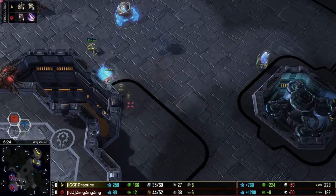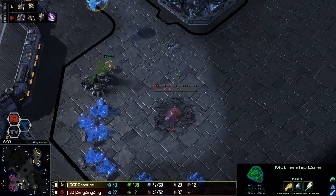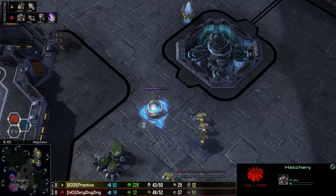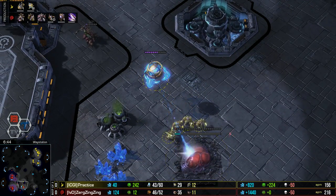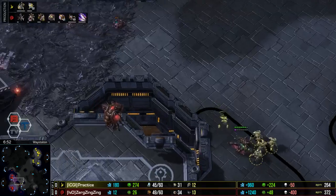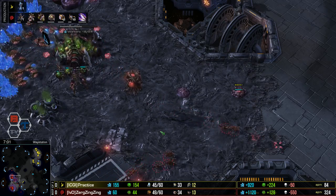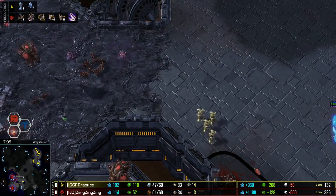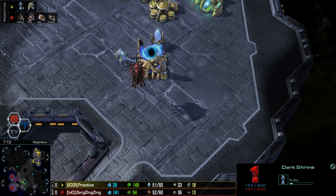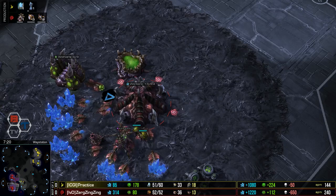ZergZingZing is a good player, but having droned so hard without securing a third base might just cost him here. There are a lot of zealots plus the mothership core coming in. The whole point is that trying to knock down a third buys time to get defenses up - get the roach warren down, get the hatchery cancel covered. A queen out here exposed off creep is going to die to zealots. Lings are popping out and metabolic boost is finishing, but without upgrades these zealots won't be easy to deal with. There's also a dark shrine on the way.